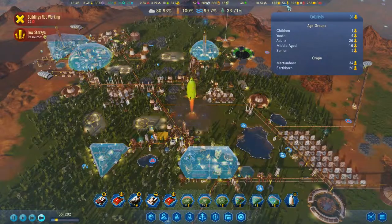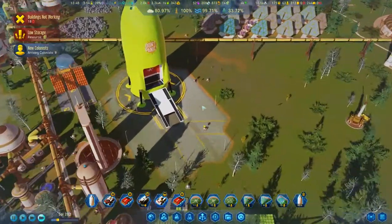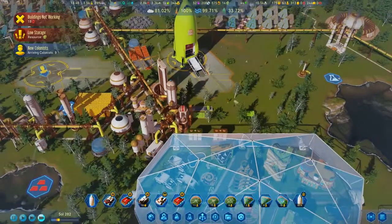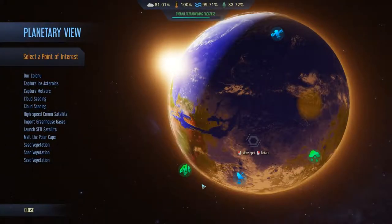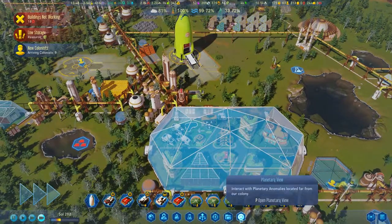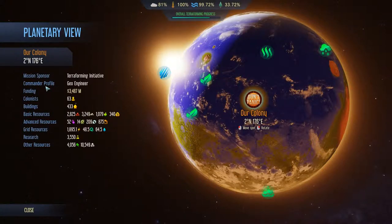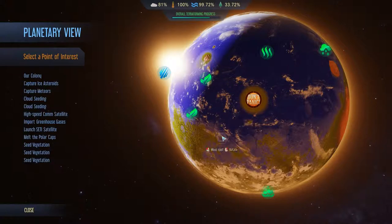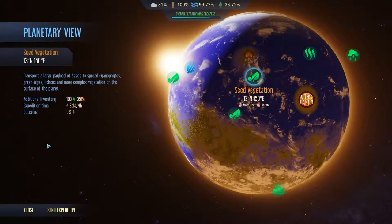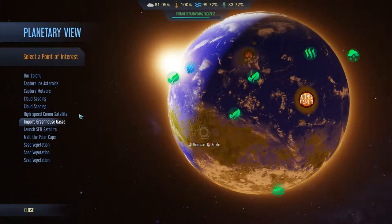I have 40 out of 322 colonists — room for a lot more. Colonists have arrived, going into this dome down here. Cloud seeding — does nothing for me. That's the wrong button. Our colony — am I on profile buildings? Seed vegetation doesn't really help me, right? It just gives me more seeds. More seed vegetation — cloud seeding, okay, that just increases the rain.